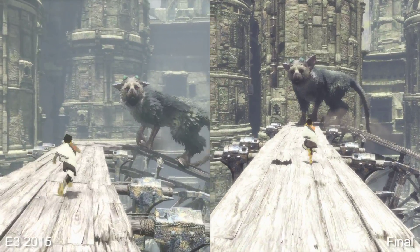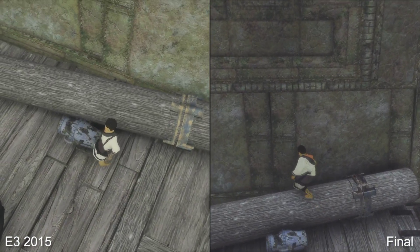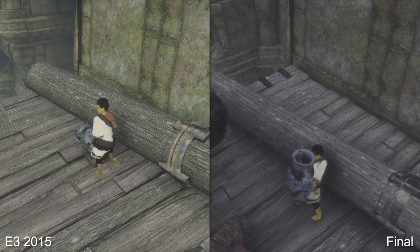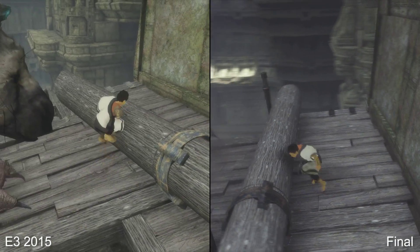In fact, what we have now is perhaps even better in pure technical terms. Ambient occlusion is stronger in the final release, where it was hard to catch under the log in the 2015 demo. Shading between objects and characters was certainly factored in back then, but it's more prominent in the final build.